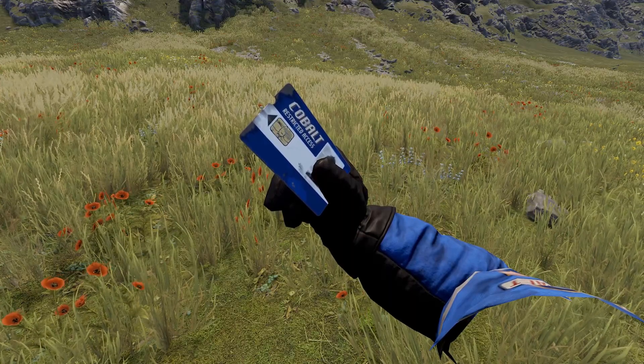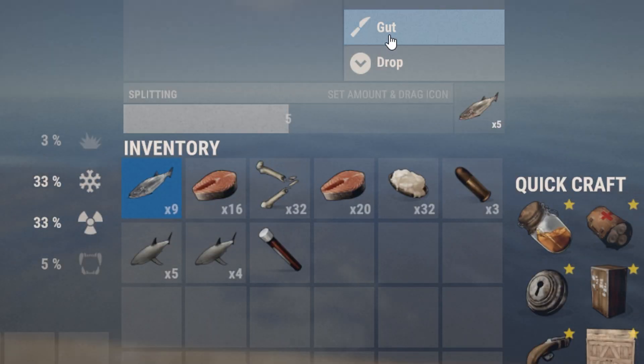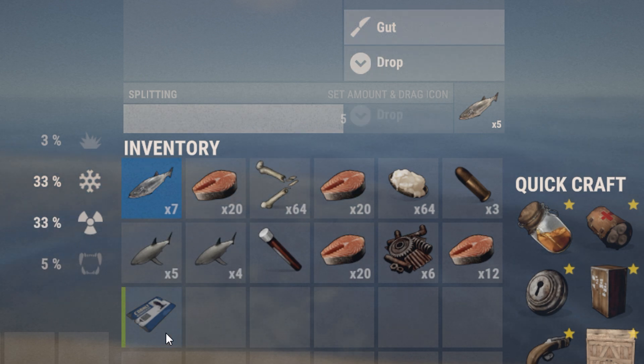If you ever need a blue card, one quick way you can get one is by gutting fish — you can actually get a blue card from this.